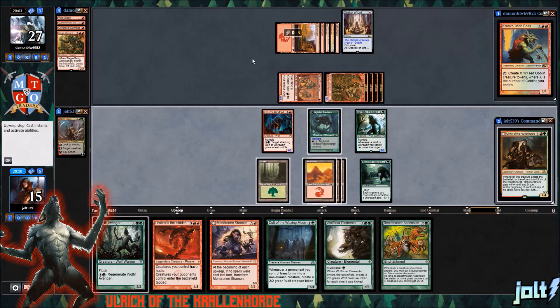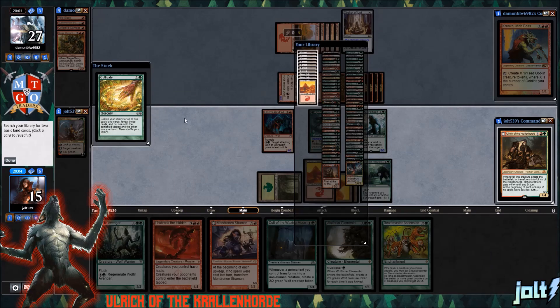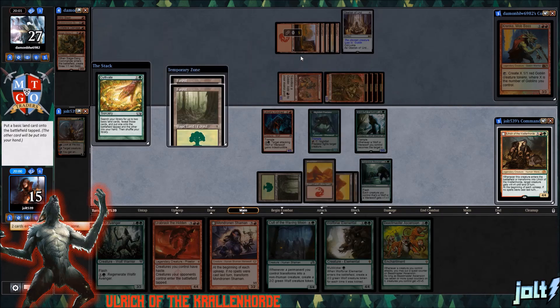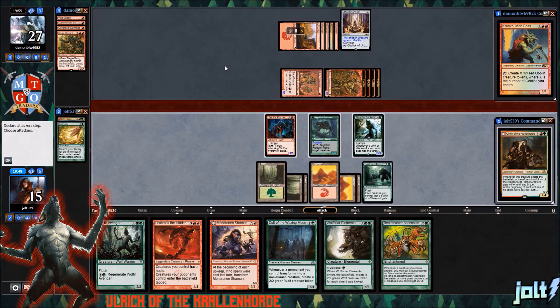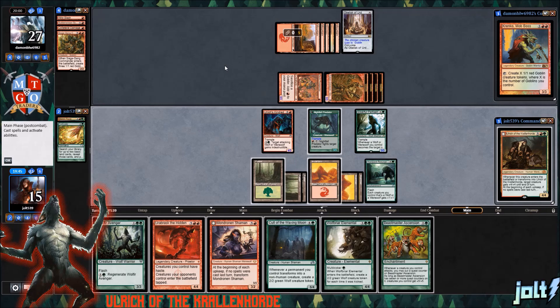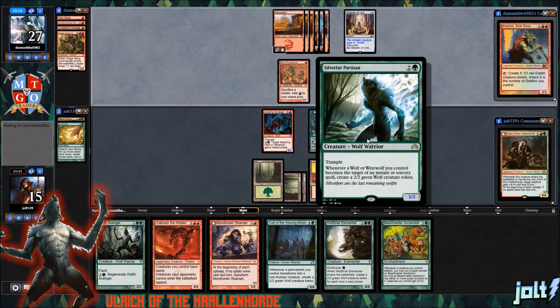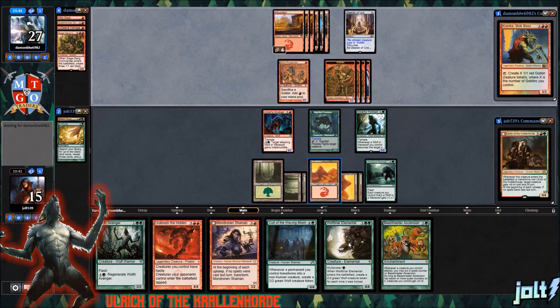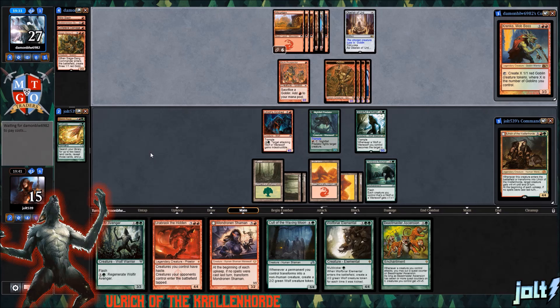Worst case scenario, we can kind of start chump blocking if we get another draw into Cultivate — and there we go. Let's tap out for green and do a little bit of chump blocking to stop these goblins from coming across. Let's go double Forest — one comes into play tapped, one goes to hand. Make the land drop for the turn and just pass. We can at least chump block with the Nightfall Predator. We do have one more fight token, so we can activate the Nightfall Predator on one of the things. That's going to be them swinging in for 12.